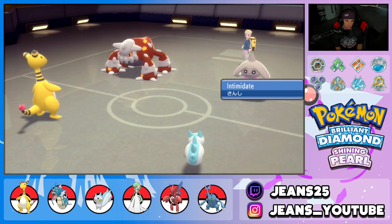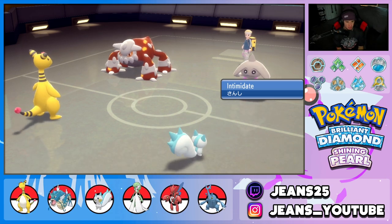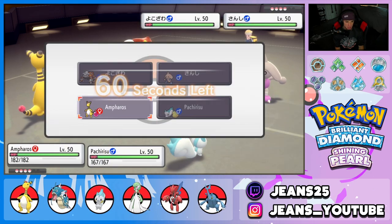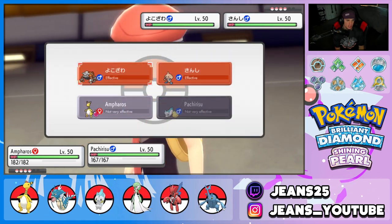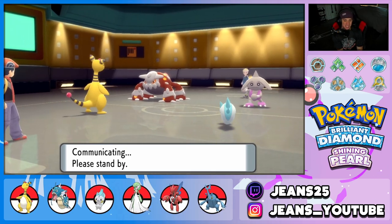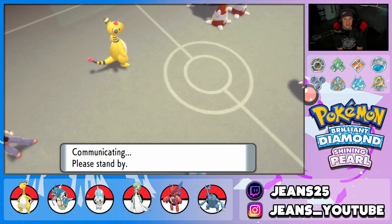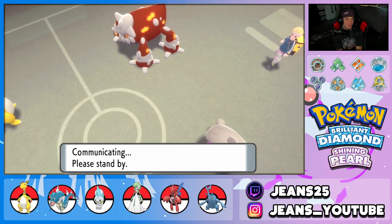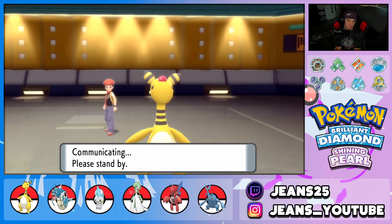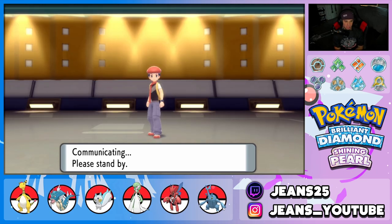He's probably going to Fake Out my Ampharos, so I'm just going to Protect and Nuzzle the Heatran to start slowing things down. I love Pachirisu — it's just like Togekiss in Sword and Shield, just there to pester and support. Togekiss isn't in this game though, so we settle for Pachirisu. Intimidate came out but we're special attackers, so we don't mind it one bit.